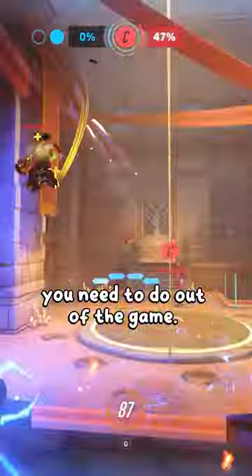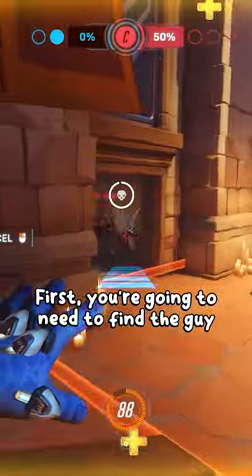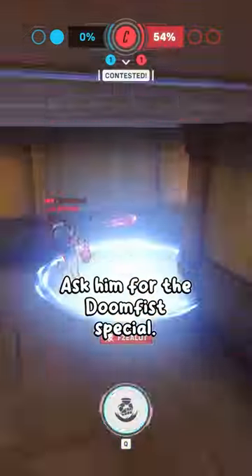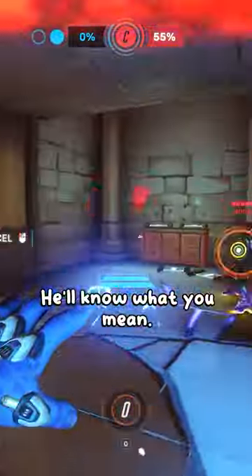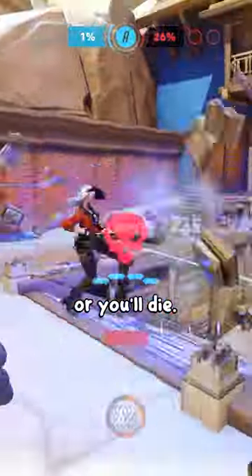There's actually something you need to do out of the game — call it a warmup of sorts. First, you're going to need to find the guy who kind of looks like Junkrat in his Lay Seraphim skin in real life. Ask him for the Doomfist special, he'll know what you mean. Along with this, you'll have to consume 9 grams of caffeine, but not a gram more though or you'll die.